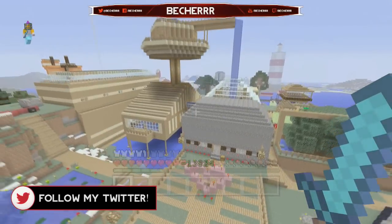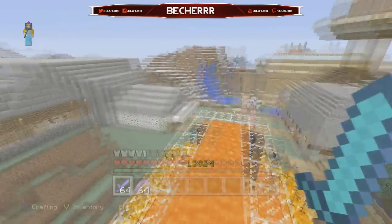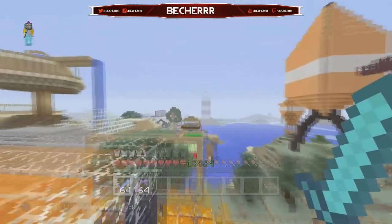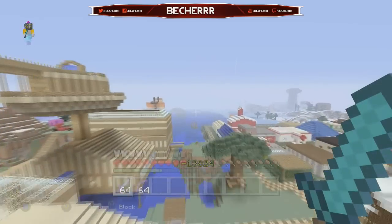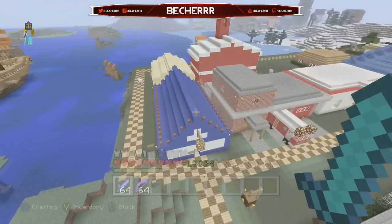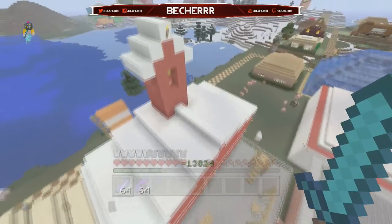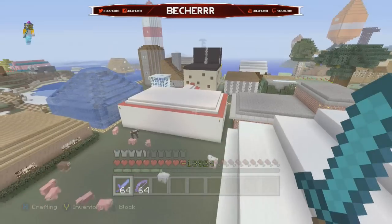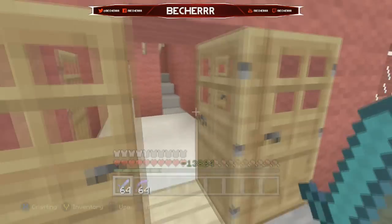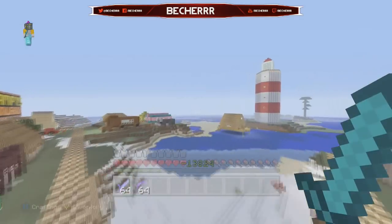This is like the latest map update, and as you can see it has most of the things he built — the mountain and everything. He has just built so many things it's hard to keep track. We have the police station, the fire station, and that looks like a hospital. There's also this other building — I'm not sure what it is.